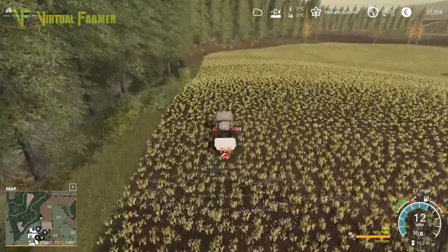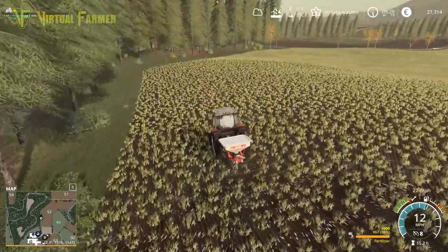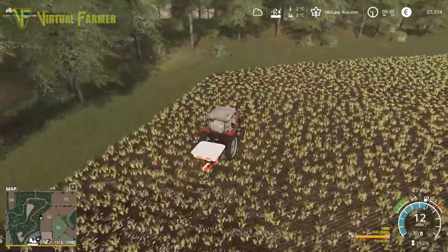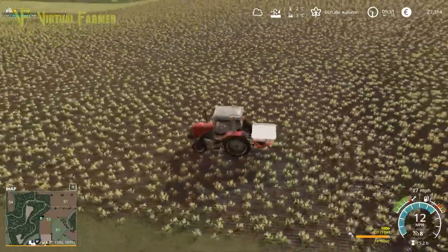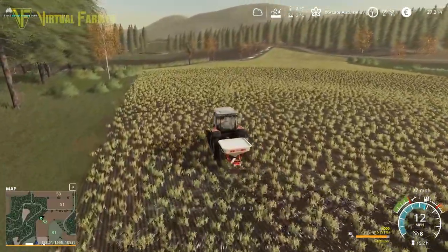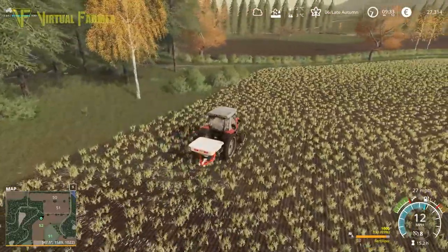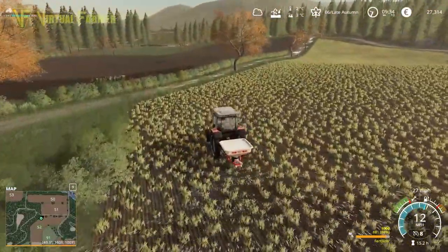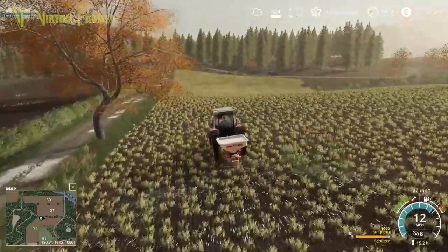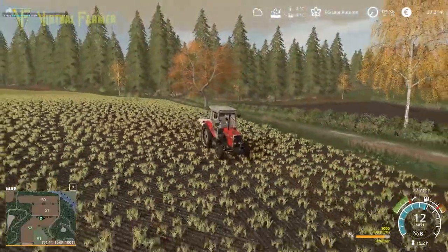Let's get this started. We'll start with the headlands using this little Vicon spreader - it only takes a thousand liters, but that's going to be enough. We might have to fill up once or twice but it's got a good spread on it. It's really cheap, really useful, and I think it does lime as well. So we're able to lime fields with this too, which makes a big difference - otherwise you'd need a larger fertilizer spreader.